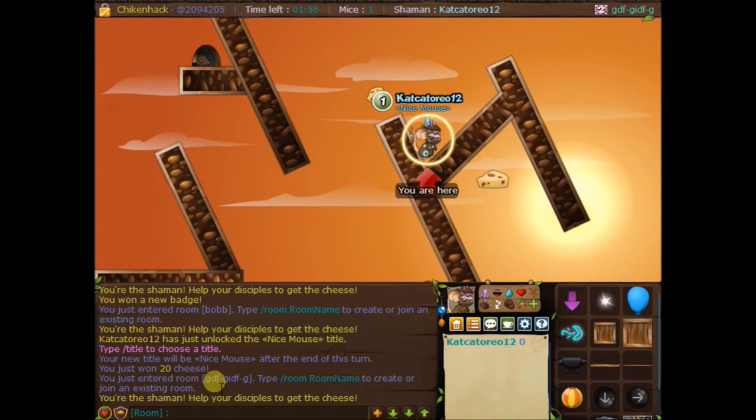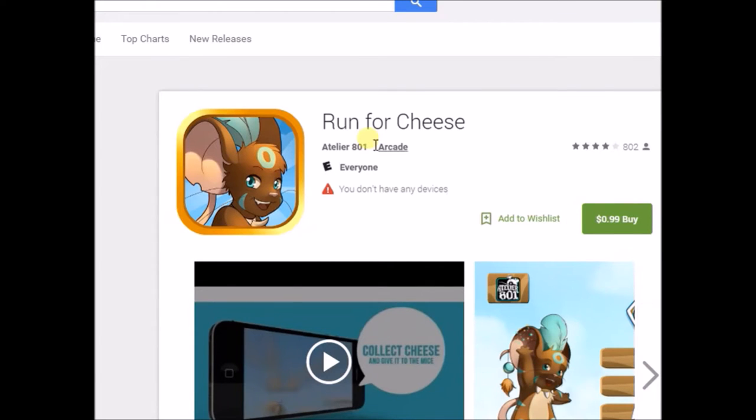The next tip is to download the app called Runford Cheese. If you don't know what that is, just search it up in the app store. I'll show it to you on the computer. There's an app — okay, this is the app. There's a free one, and when you link it to your account there's a button there. Just look it up on YouTube on how to link your account. It's free and also available on iTunes.